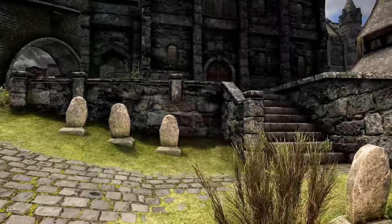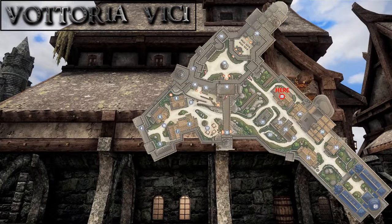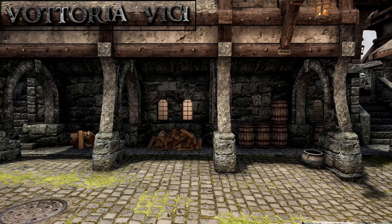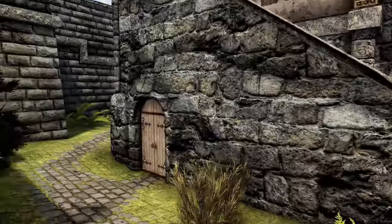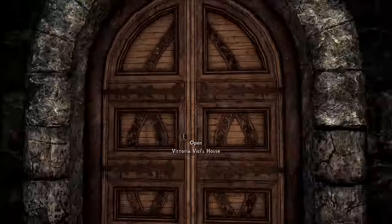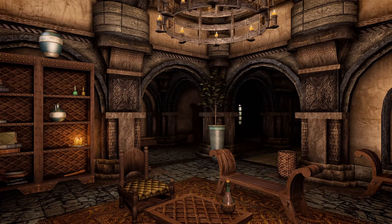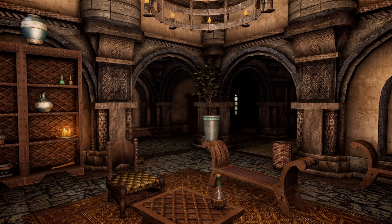From the Hall of the Dead cemetery, head up the stone steps and just across the way we come to Vittoria Vici's house. There are three entrances: on the left, up the stairs, and below, and on the right. Vittoria heads down from this house to supervise the shipping and distribution of goods from the port. She is an obviously wealthy woman and, as mentioned before, is about to be married to Asgeir. Her house reflects this opulence, as do the shadow marks etched near the main doorway.